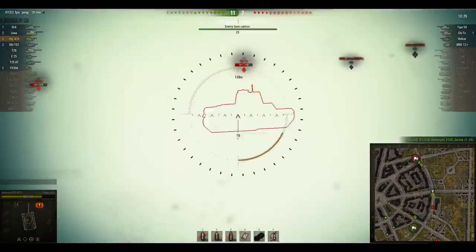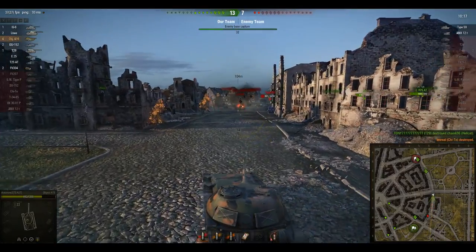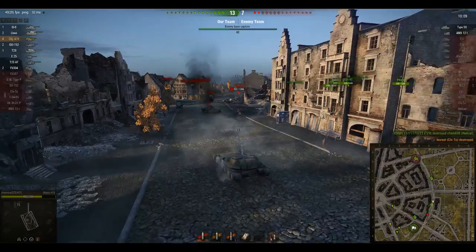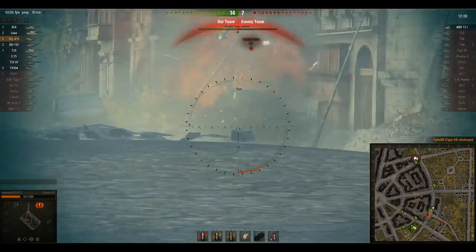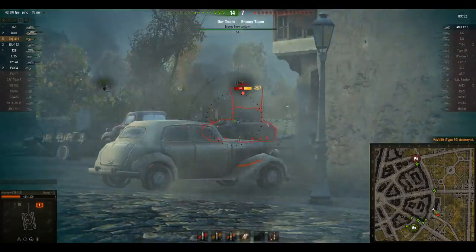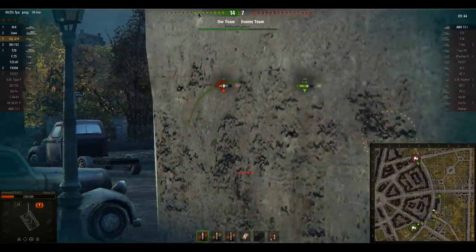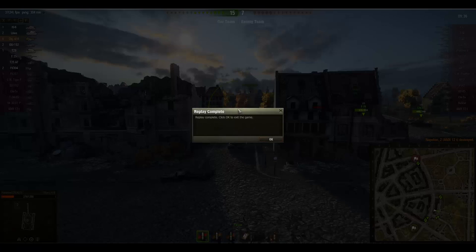Sure enough we spot a Chaffee — he misses, we roll a very nice 360 damage hit. He bounces our next shot but we get the kill. Against lower tier enemies you will sometimes get bounces, but don't count on it — always play as if every shot will penetrate. We get the Type 59 kill as well. Now hunting for the Top Gun: an AMX 12t could clip us so we're careful; an E25 appears and yes — we finally get the Top Gun! Very happy to pick that up. We finish the game 15 to 7.